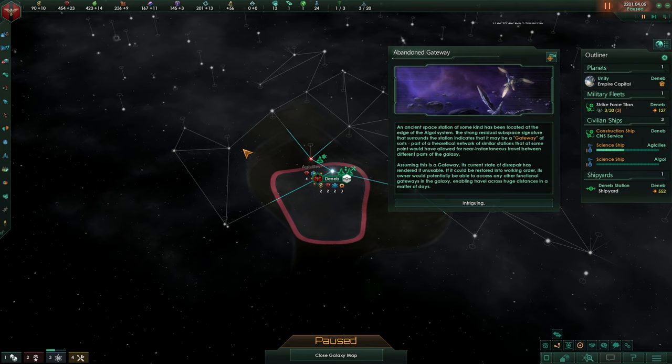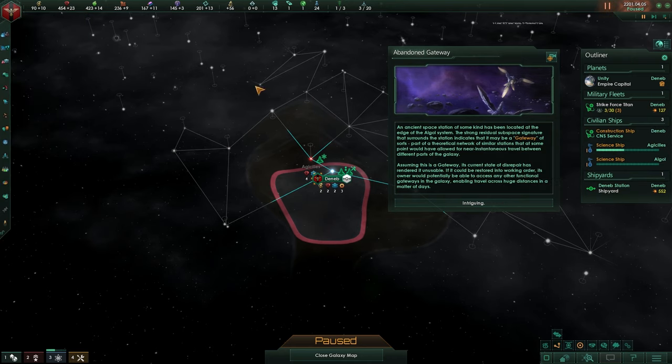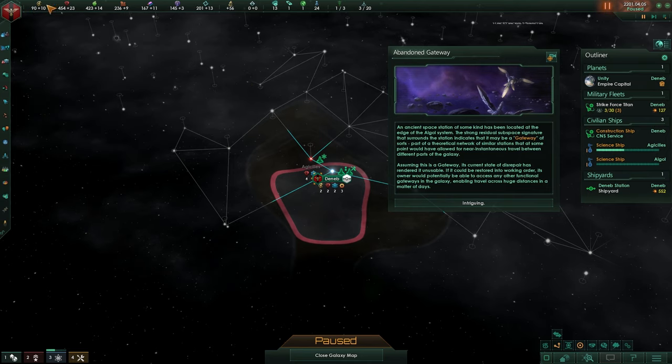Welcome back, I'm Dailyfix and we continue with our Stellaris guide or tutorial. In the previous episode we had our start. We're running 2 science ships at the moment and that is going to remain for a while, but before this happens we will get another population and that means that we have something to do with our planet.